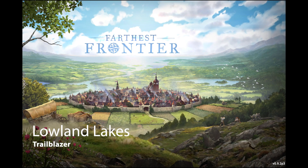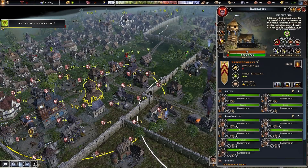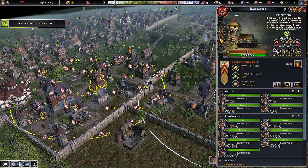Welcome back to Father's Frontier. This is Lowland Lakes on Trailblazer. This is the final countdown — we're either going to win or lose at this point.